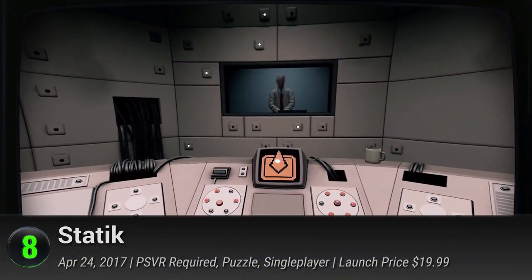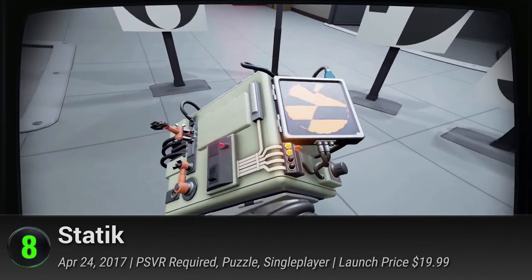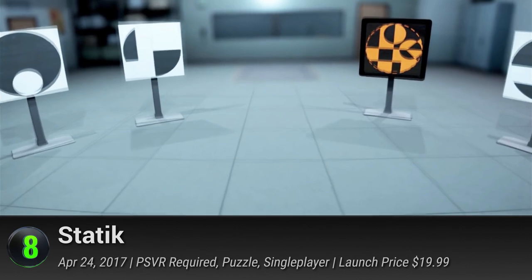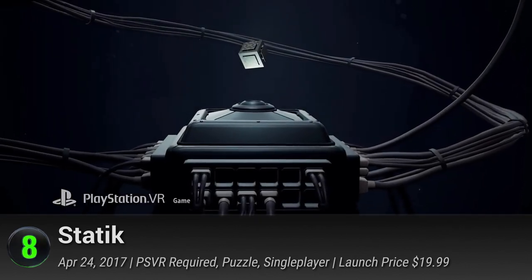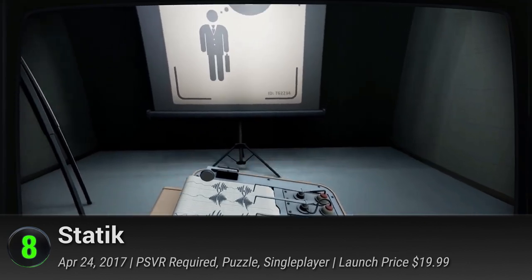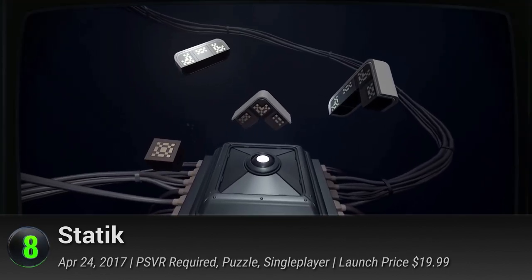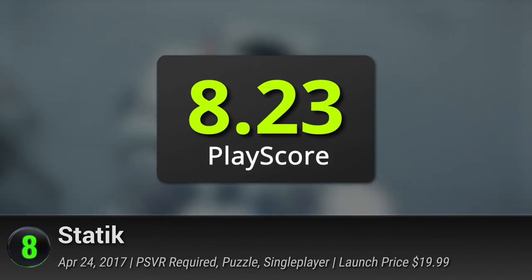Number 8: Statik. If you fancy yourself as an avid puzzle solver, then Statik might be for you. With an atmosphere that equals the sheer confusion of Portal and Stanley Parable, put yourself in the testing chair and free your hands from Statik's unique boxes. Despite the old cuffs, it definitely doesn't hold your hand. Tinker with the mystery objects and find your confidence whittled away under the watchful eyes of your observers. It has a PlayScore of 8.23.